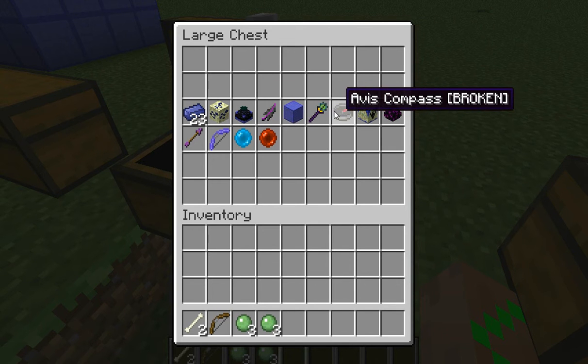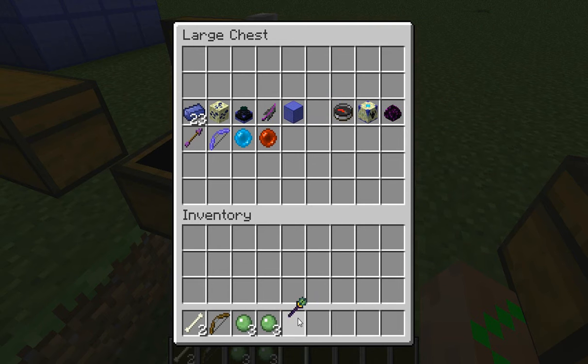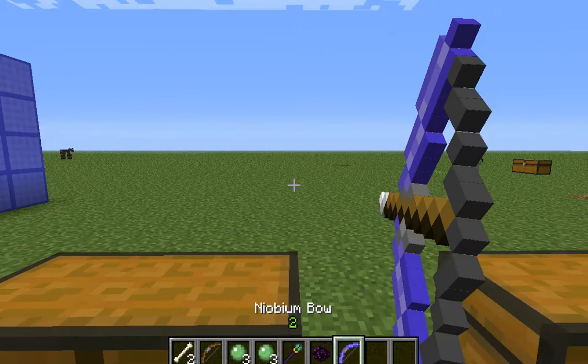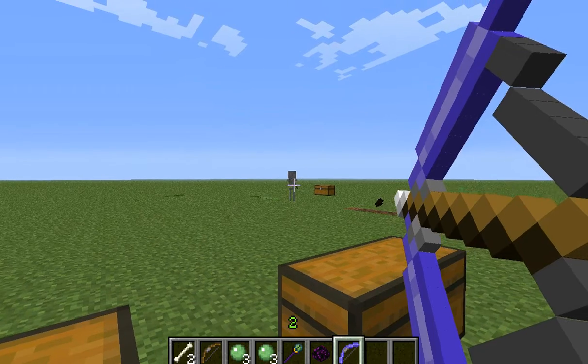This is the block of neobium which I showed you earlier. This is the ender pet staff — you can actually tame one of the mobs called the endermis with it. There's also the avis compass, but it's broken right now. This is the duplicator, which duplicates your stuff, and there's an avis egg. This is the neobium bow, and the avis arrows are not actually affected by gravity.